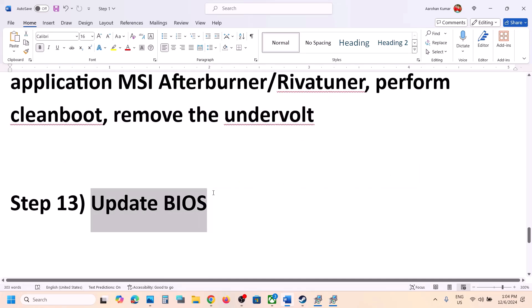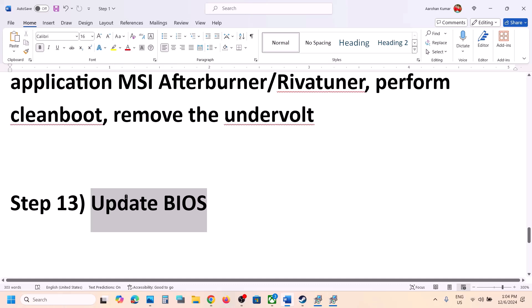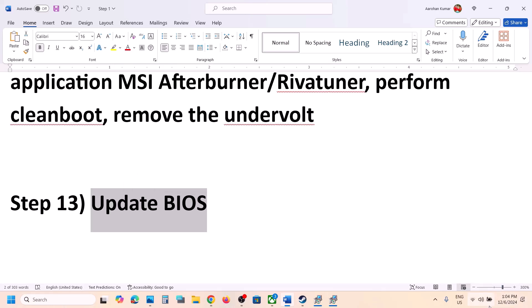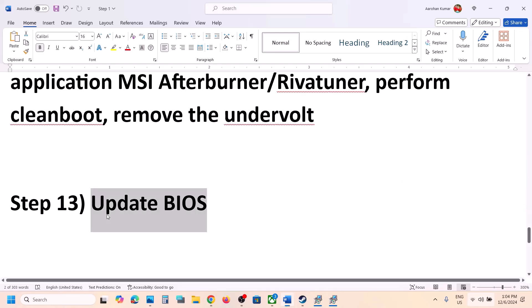The next step is to update the system BIOS — this is important. Go to your system manufacturer's website (Dell, Lenovo, etc.), select your model number, and download and install the BIOS update. For laptops, make sure the battery is above 10% and the AC adapter is connected during the update. During the BIOS update your system will restart — do not unplug the power cable. After the BIOS update, log into the computer and launch the game.